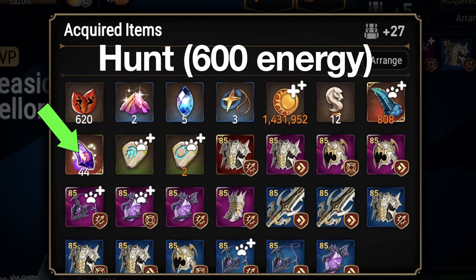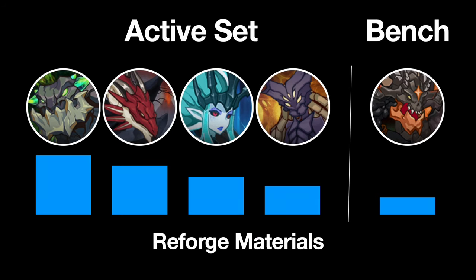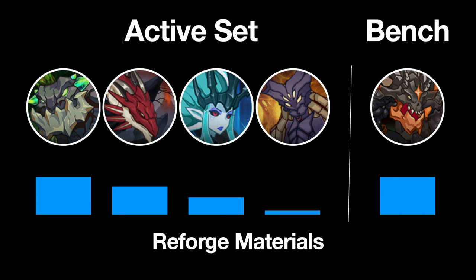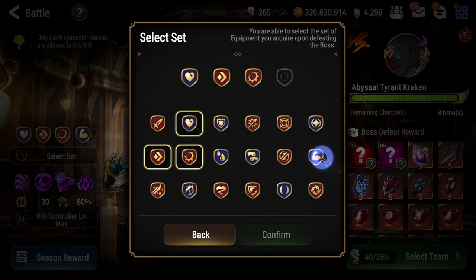This means your rift farming needs to have a proper set rotation to avoid running into this same issue. For best results, you should put a set here from each hunt. Then, as you run low on reforge mats for a specific hunt, you rotate that hunt out. If you continue to rotate hunts this way, you shouldn't bottleneck yourself on reforge mats.